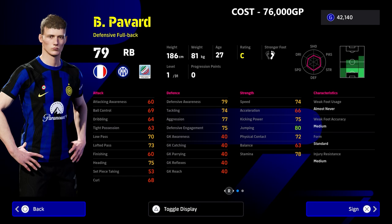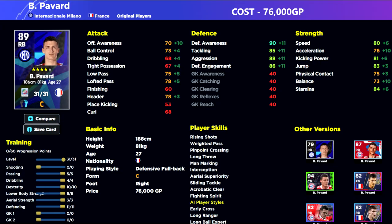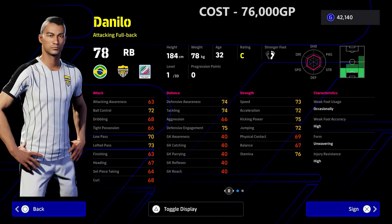Next up is Pavard. A couple of the issues with these right backs is that Pavard and Danilo — who we'll see in a moment — have excellent, brilliant defensive stats, but even with some pace, 80 speed and 76 acceleration, they're more suited to central back positions. I really love Pavard and similar players who can play left or right back but perform more centrally — something to keep in mind.